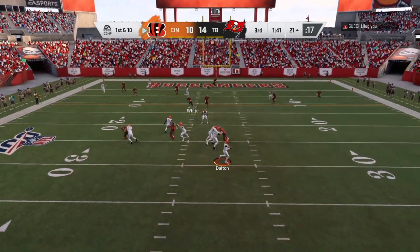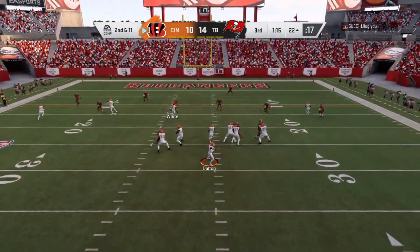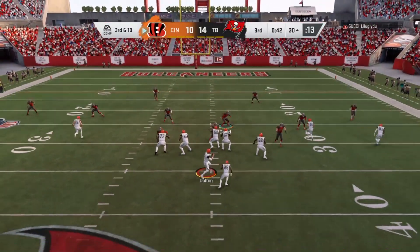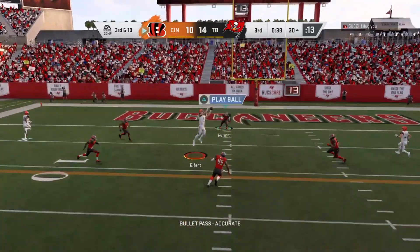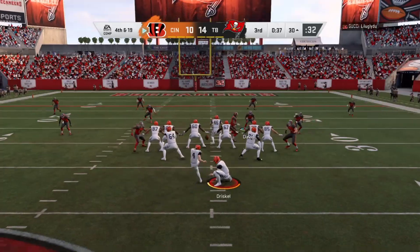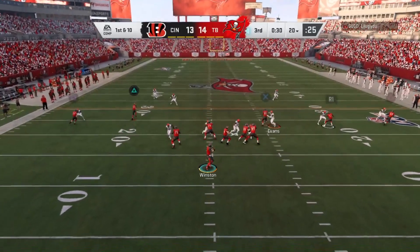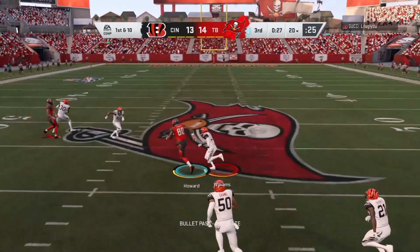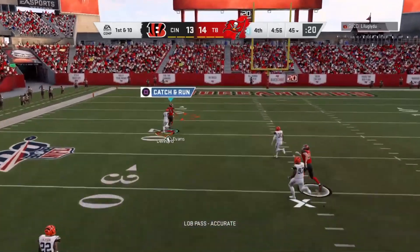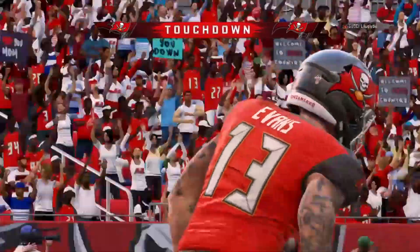The first down throw coming for Dalton, but he's flushed out right — Dalton looks to pass, nowhere to escape. Out of the gun, it's Dalton, and the throw is incomplete. This one is right down Broadway — Jameis now on first down, airing one out for Evans — he's got a man, that's caught inside the 10. Touchdown, Tampa Bay!